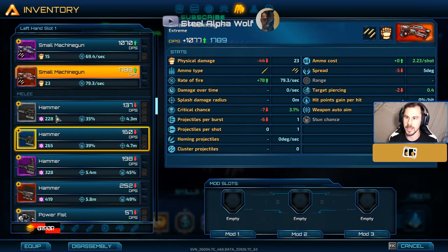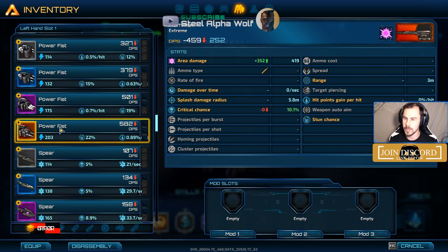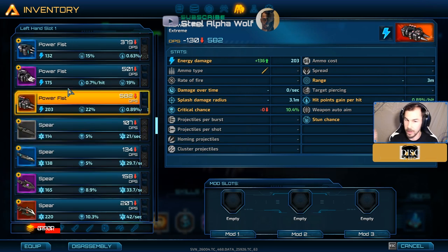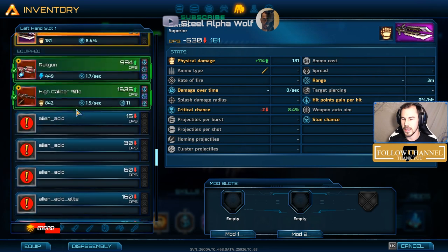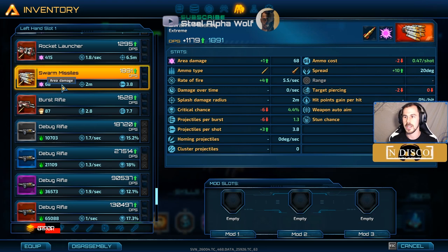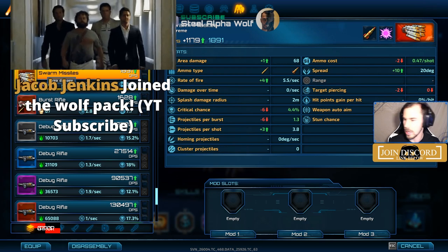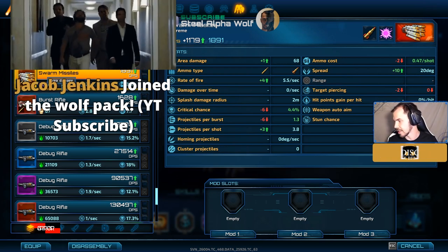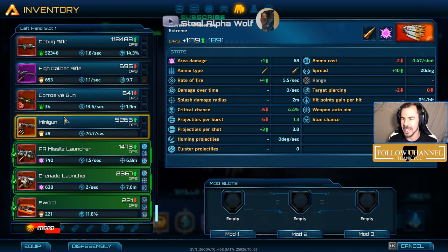Small machine gun — don't ever use it, it's ridiculously weak. If you're going for small machine gun you might as well use the minigun. Hammer with splash damage is super fun. Power fist — very fast damage and looks hilarious. Never use the spear. Swarm missile mentioned earlier — fast-shooting, fine as a late-game thing. Welcome to the Wolfpack to new subscribers!